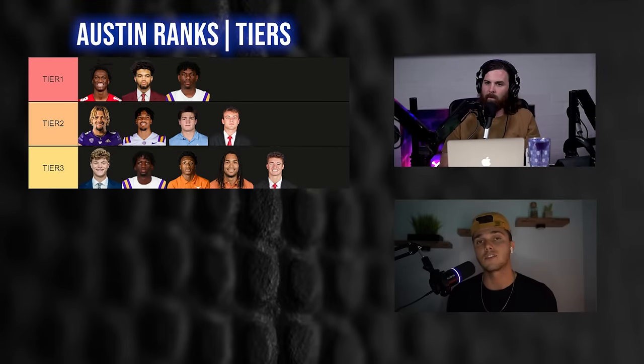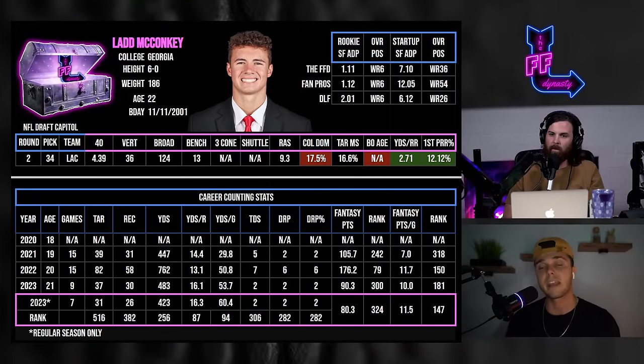The final player in Austin's tier three is Lad McConkey. Coming full circle on Lad — it's not just the vacated targets, it's the prospect himself: 3.26 yards per route run, incredibly shifty and elusive on film. The landing spot with Justin Herbert and the Chargers is great, and the team should be solid this season. Lad rounds out the tier at 112.